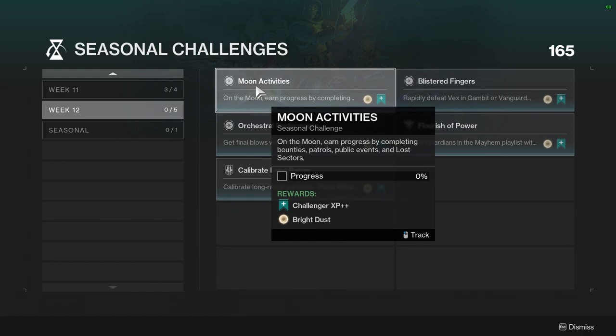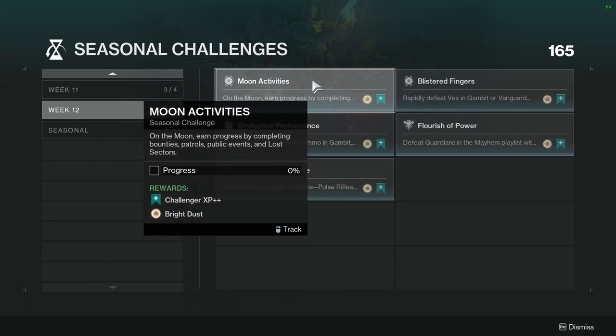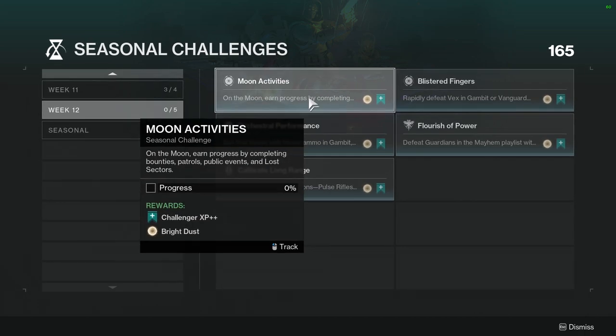The first challenge is Moon Activities. On the Moon, earn progress by completing bounties, patrols, public events, and lost sectors. It's not hard — it's literally just do Moon stuff — which is annoying for some people. I am some people, so I'm not going to enjoy doing this one.